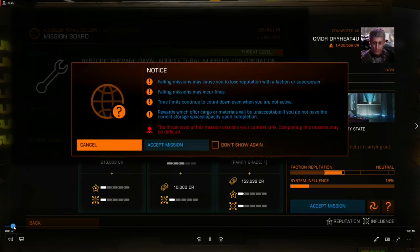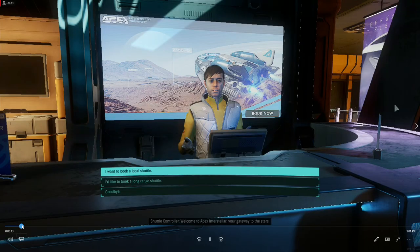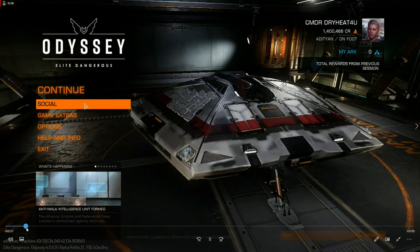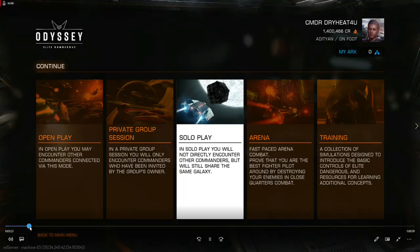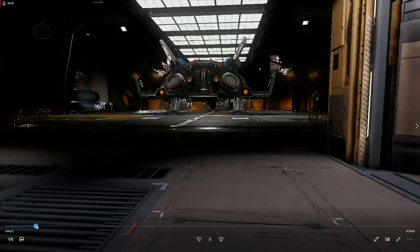FDEV has given a statement about that NPC spawn bug and that it would be addressed and eventually fixed, so at least there's some light at the end of the tunnel. I've already been over the Apex Interstellar interaction. While I like the system map upgrades, there's still a bug that will occasionally cause you to get stuck in the Apex menu, forcing you to menu log in order to unstick everything and get back in, which kind of breaks gameplay. I'm hoping that gets addressed sometime soon.